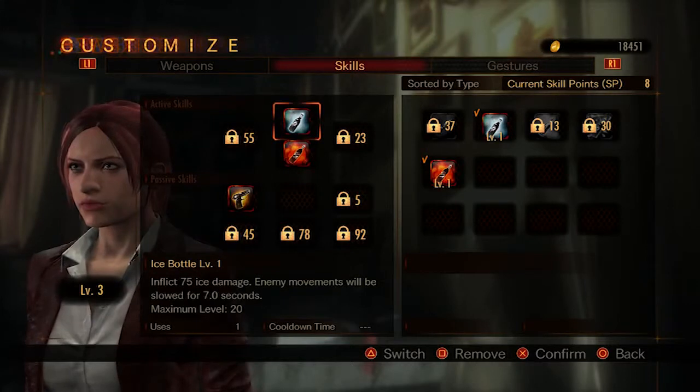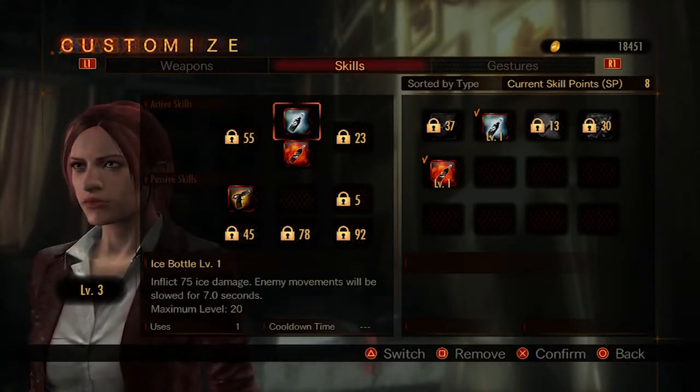That's exactly right. When you start out, you only have two weapon slots, but eventually you'll unlock two more so that you have four total. That, of course, depends on the character you're using. Different characters have different numbers of slots available.